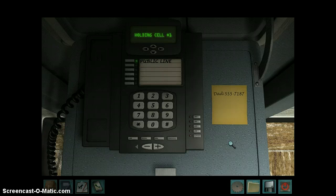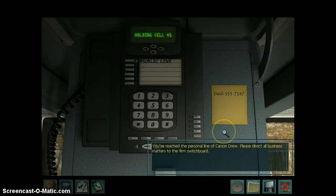Nancy's Dad is Carson Drew. You've reached the personal line of Carson Drew. Please direct all business matters to the firm switchboard. Hi, it's Nancy. I'm in jail. I really could use your help right about now. Please call me as soon as you can. Wait, I don't know if I can even get phone calls in here. I guess I'll keep trying. When you get this message, don't freak out, okay? You don't need to book the next flight home. At least, not yet. I got a note telling me to go to town hall, and when I got there it just burst into flames. I think this might be one of those situations where I can admit that I might need a little help. I'll try you again soon.